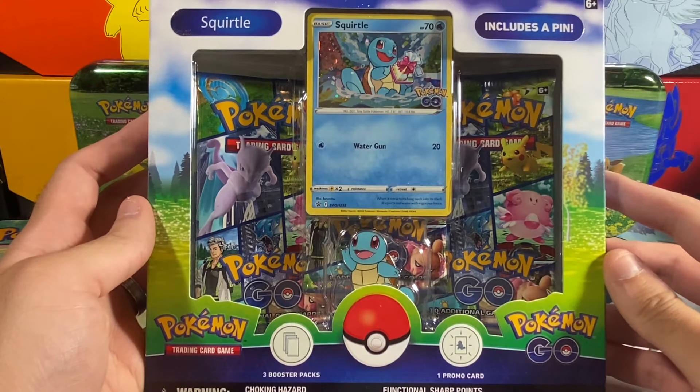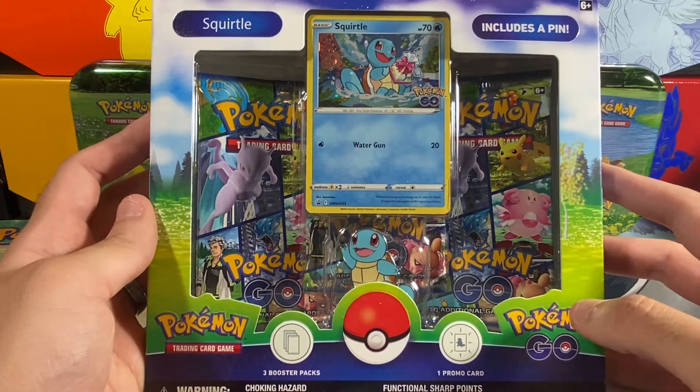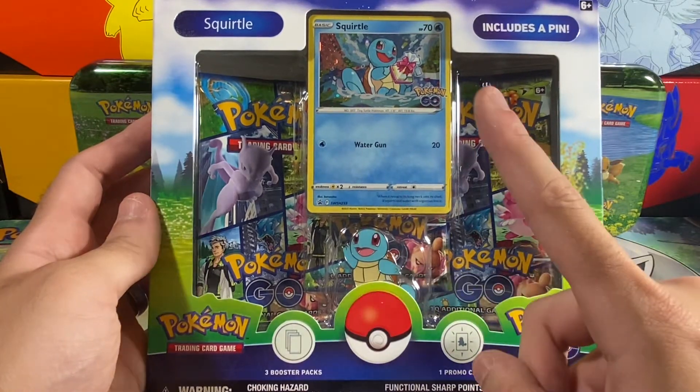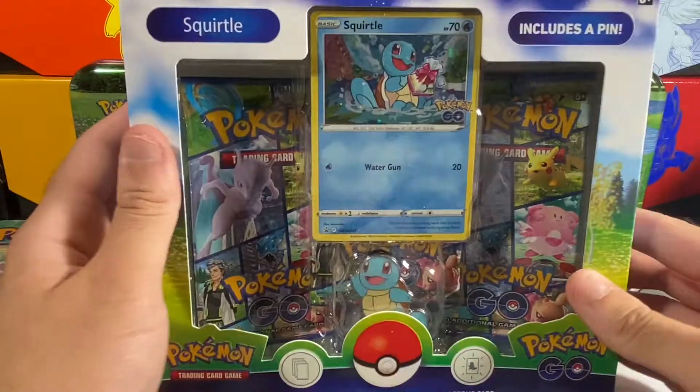Hey, what's up YouTube? It's HamDogHype and welcome back to the channel. Today we'll be opening up the final pin collection, which is the Squirtle pin collection from the Pokémon Go series. Basically the same as before, it has the pin featuring Squirtle, the promo card, and three booster packs from the Pokémon Go TCG.